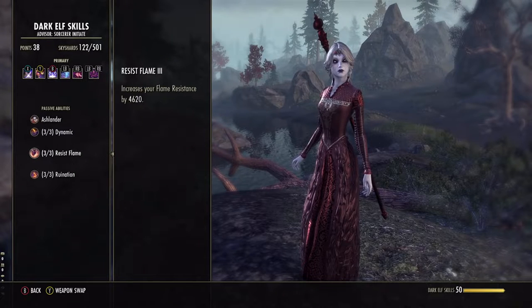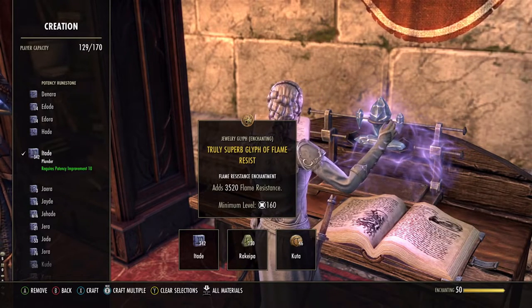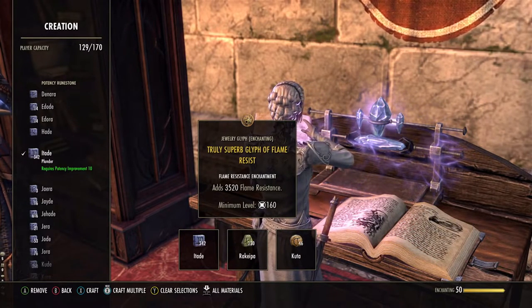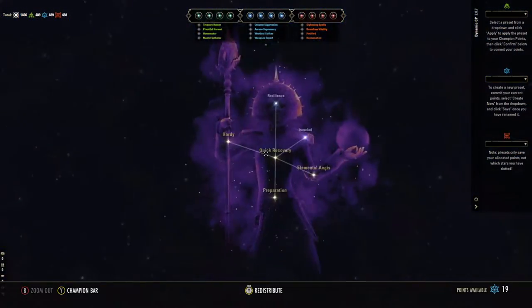Stage 4 comes with various penalties, with increased fire damage being one of them. The easiest way to get around this is to play as a Dunmer. Dark Elf racial passives grant quite a bit of flame resistance. Other races may benefit from jewelry enchanted with flame resistance, though this might not prove that effective.